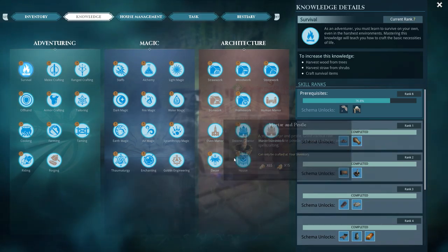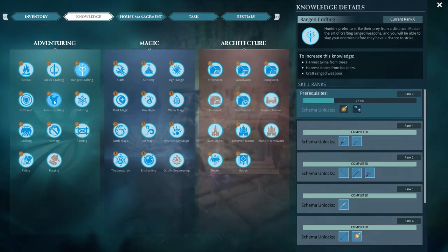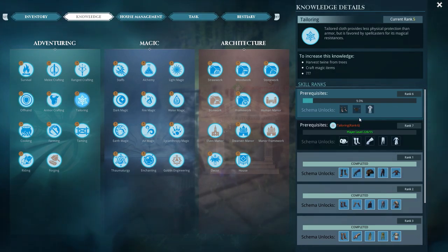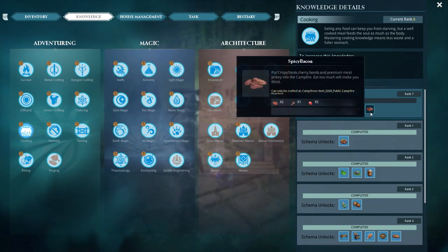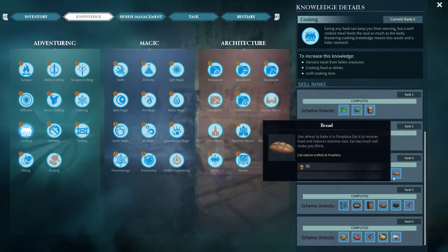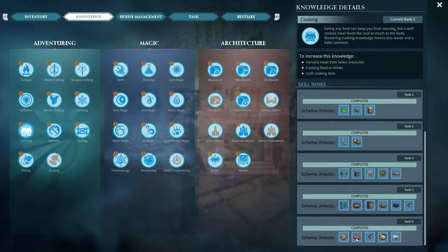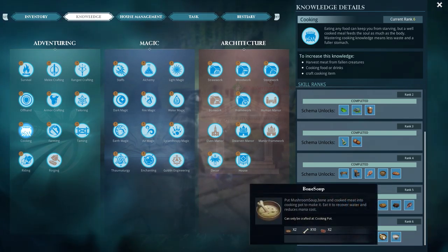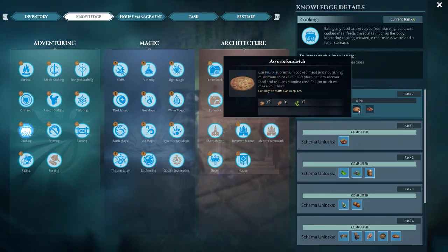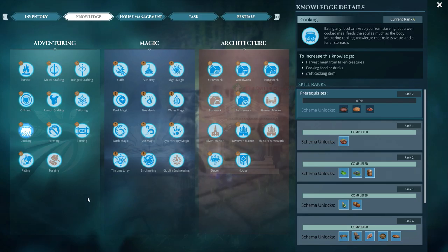Under Melee Crafting we have the Frost Blade and the Skull Cracker. Under Ranged we've got the Force Bow. Offhand has no changes, Armor Crafting nothing new. Under Tailoring there is the Frost Armor set. Cooking has exploded into a ton of stuff starting with vanilla tea and bread, then mushroom soup, dried apples, fruit pie, crispy steak, bone soup, lotus tea, mandrake soup, assorted sandwich — which is pretty much a pizza — and spicy bacon. There's actual stuff to cook now with a good variety and they all have little perks.